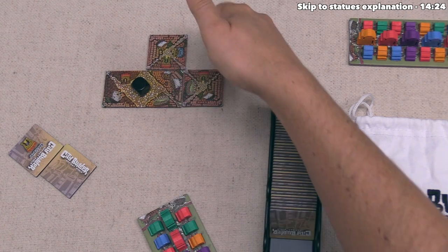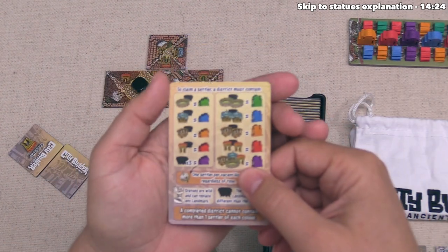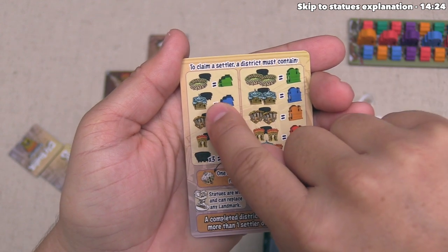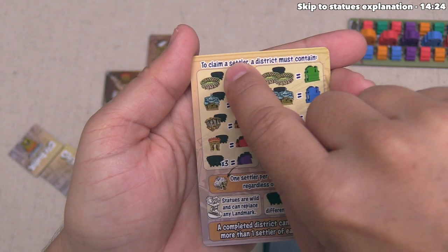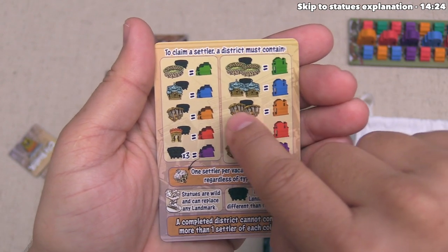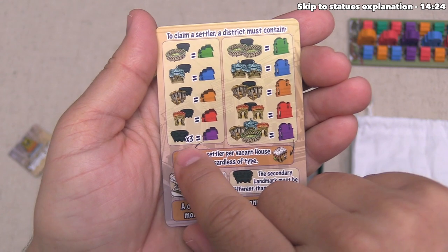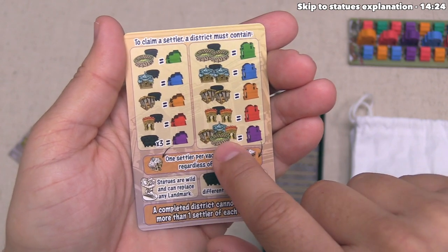There are two different sizes of settlers: small ones on the outside tracks and large settlers in the middle. Placing settlers involves landmarks. To settle a small settlement, you need one landmark of the matching color and another landmark of a different color. For larger settlers, you need two of the matching color plus one different. Purple settlers are different: the small one requires three different landmarks in the district, and the large purple one requires one of each of the four landmark colors.